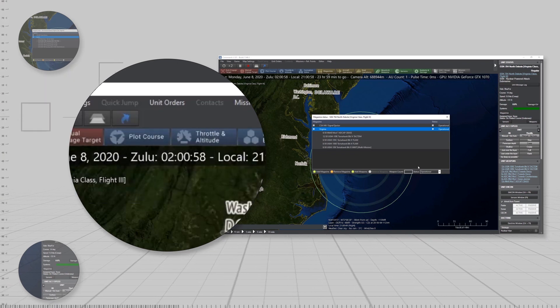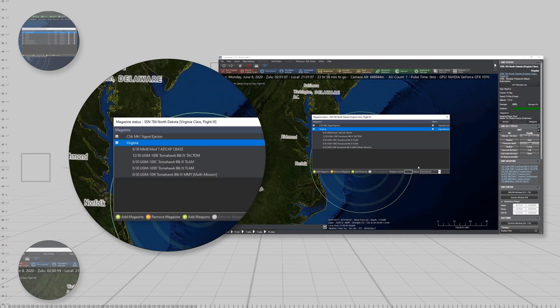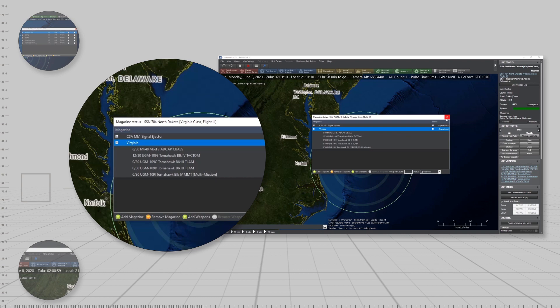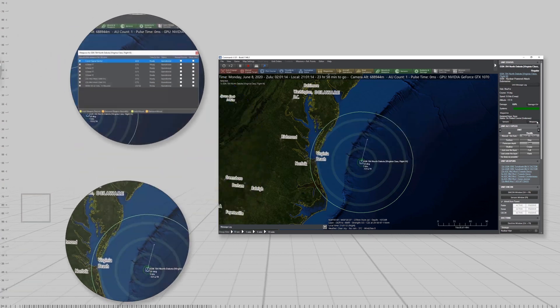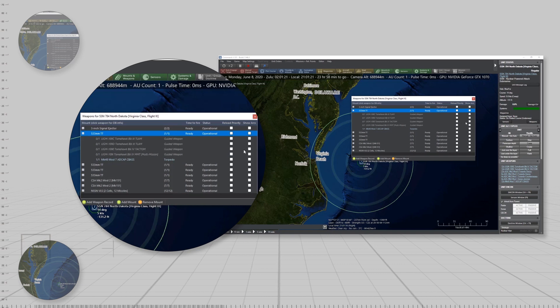Doing this, we see that the submarine has 12 Tomahawk missiles in its magazine. To load the Tomahawks into a torpedo tube, open the Unit Weapons menu and expand one of the 533mm torpedo tubes.